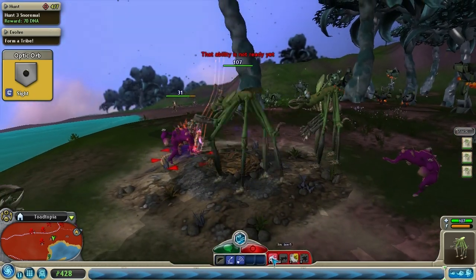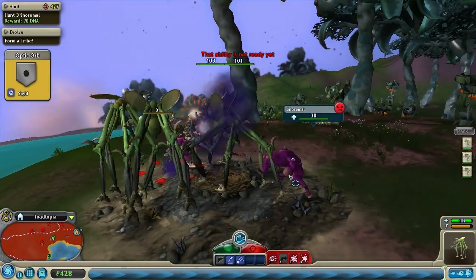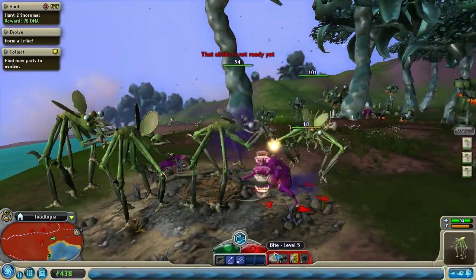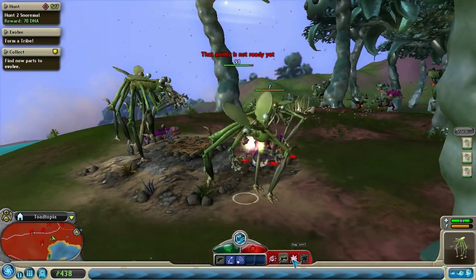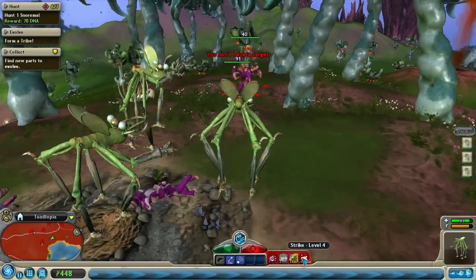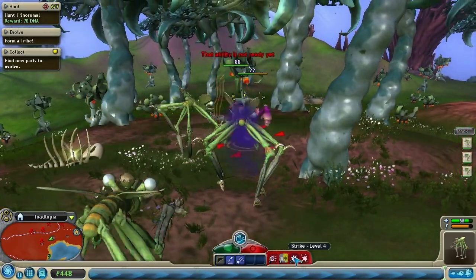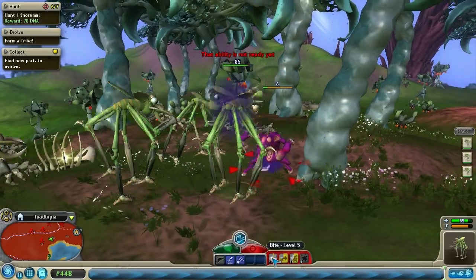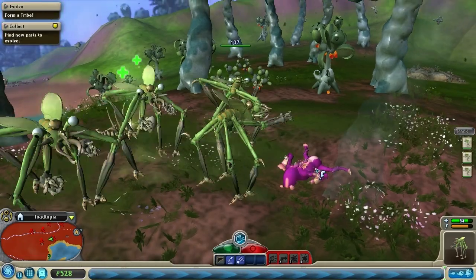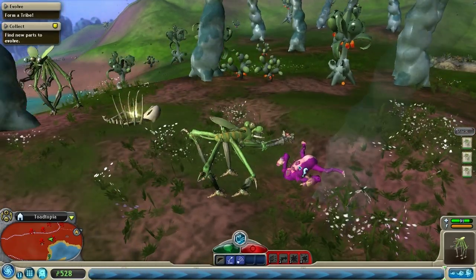Another one. Kill this guy. 70 DNA for killing these things, really? I was only getting like 12 before, wasn't I? Wow. I mean, these things really aren't that tough. Look, they all just died pretty easily. Delicious, delicious — whatever they're called.